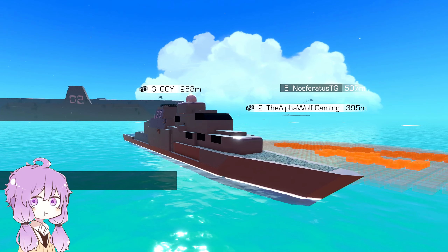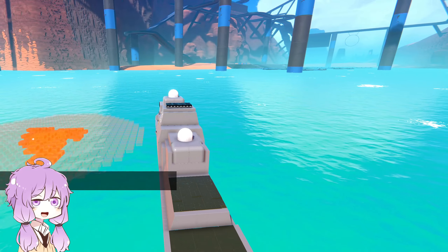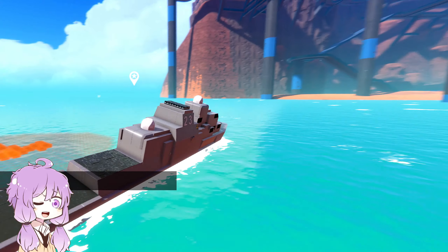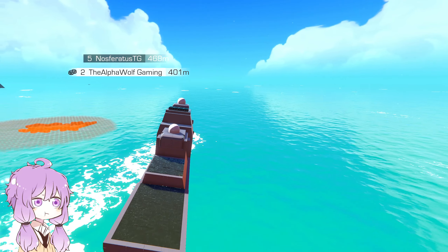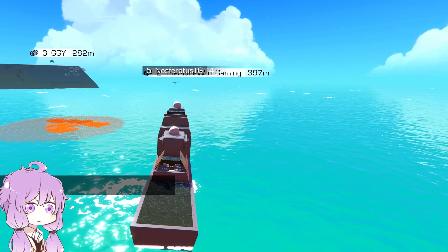Welcome back! Today we're showcasing a build I made — basically a nuclear-powered cruise missile destroyer is the best way to describe the ship. By the way, this ship is 100% vanilla, other than the RC missile glitch.